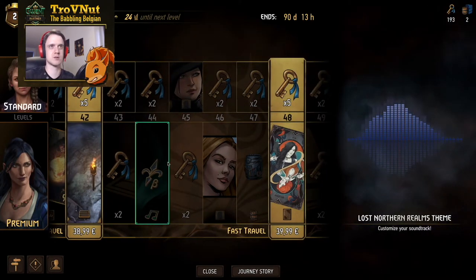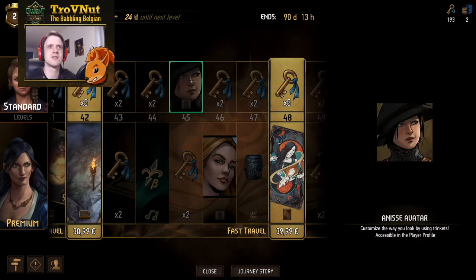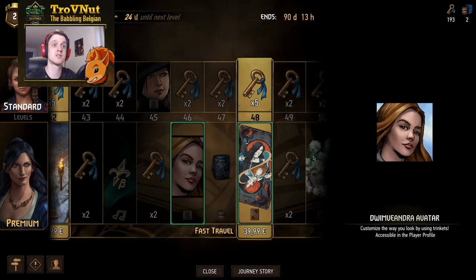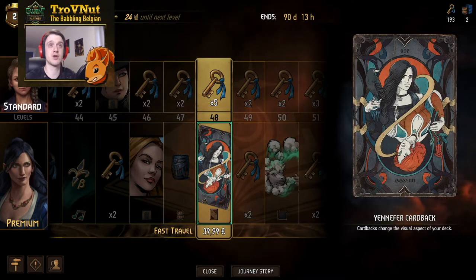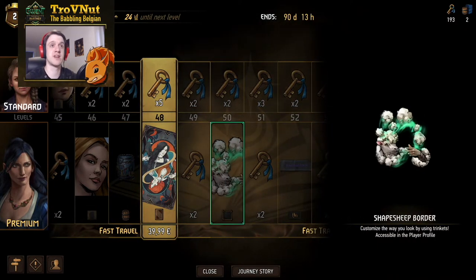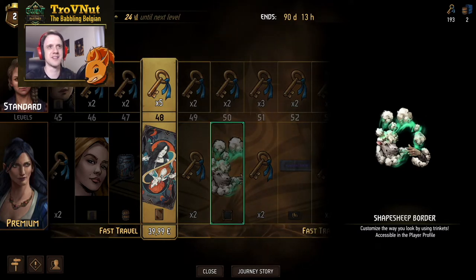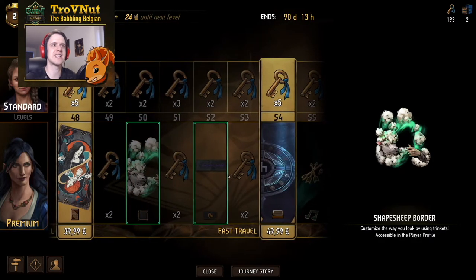Then we got the Lost Northern Realms theme — if you've been familiar with Gwent for quite some time this will sound very nostalgic. And the Anise avatar — I'm not exactly sure who she is, my memory is a bit foggy on her, so let me know in the comments if you know. Then Dwyn Viandra is one of the new cards, though we'll be checking those out in another video. We also get another card back featuring Yennefer and Triss — the previous one was Vilgefortz and Philippa Eilhart. And the Dwyn Viandra border, showing exactly what she does on her card — shaving a sheep with magic instead of using proper tools. I love the whimsical nature of this border; I would have loved to see it animated.